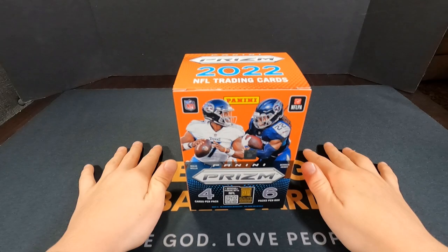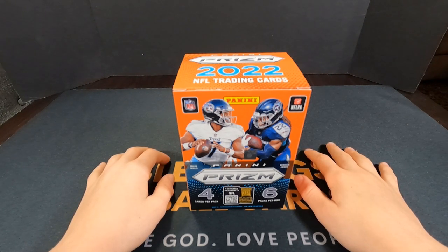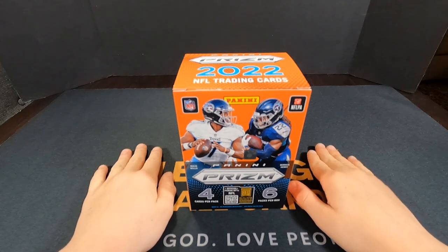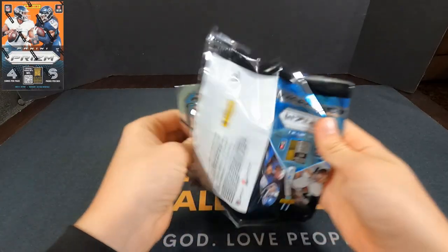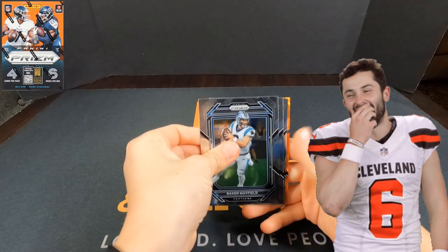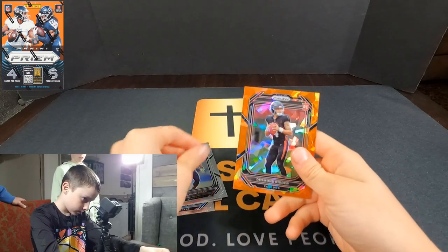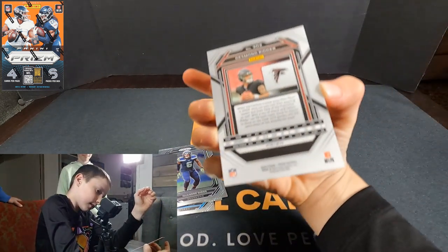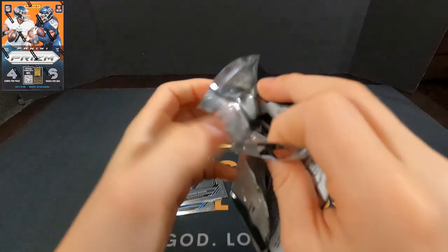Griffin chose the Select box, so Cohen is ripping into the Prizm box. Let's see if we can find some of those Fanatics orange ice Prizm exclusives. Here we go — pack number one for Cohen. Let's check it out.